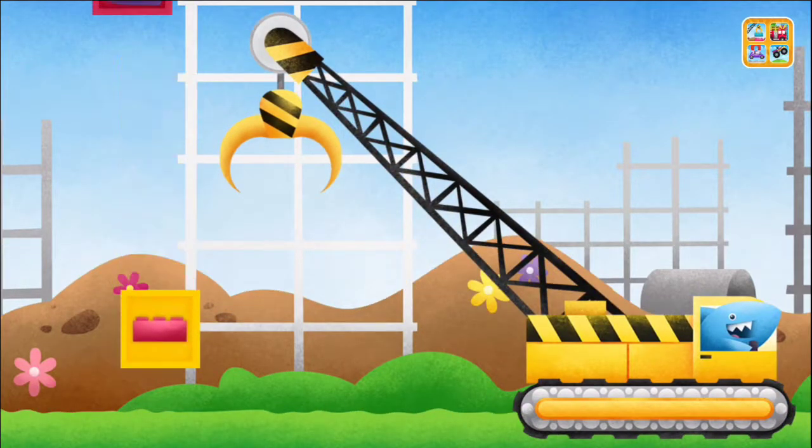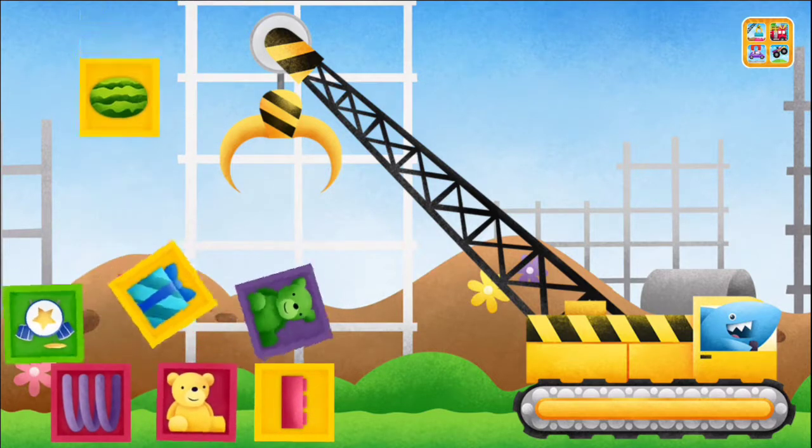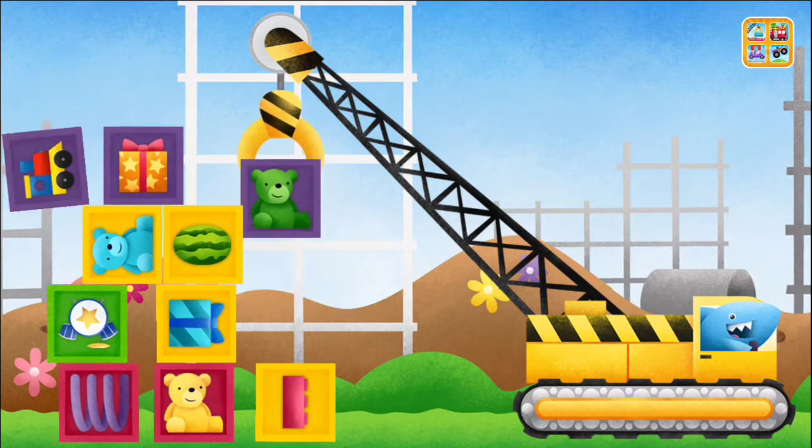Drag the crane over an item, then tap the claw to pick it up. Now tap the crane to bring your item to the wrecking ball.